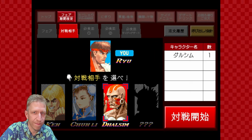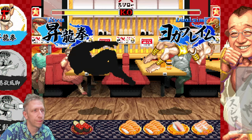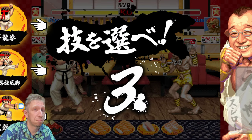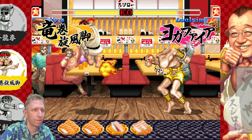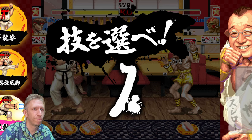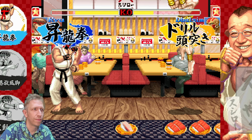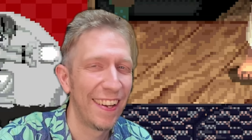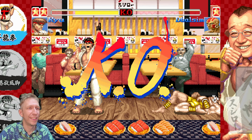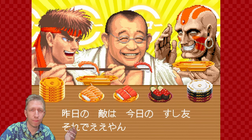Alright, let's see what happens with Dhalsim. Round fight, three, two, one - Yoga Fire! Three, two, one - Yoga Fire! Beautiful, you win! Everyone's happy when they eat sushi.